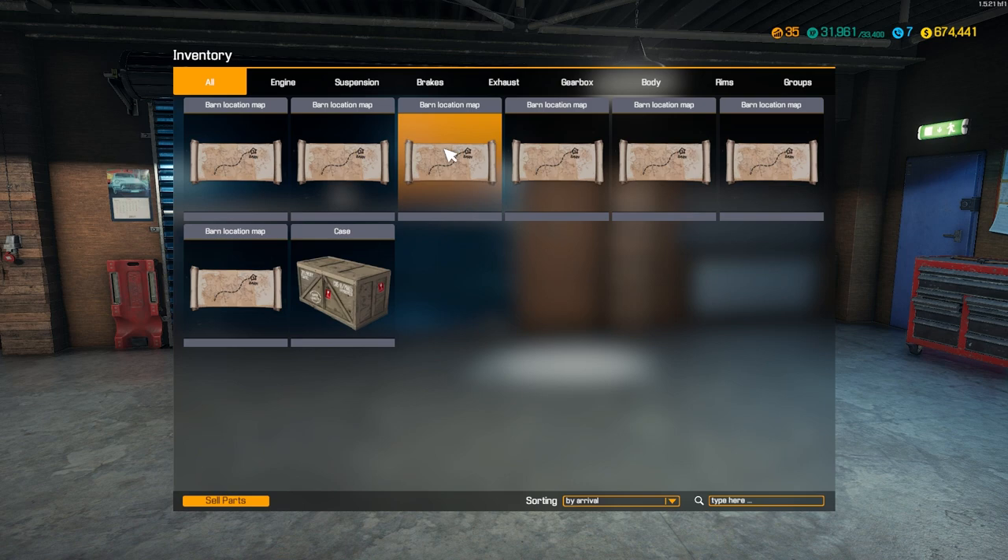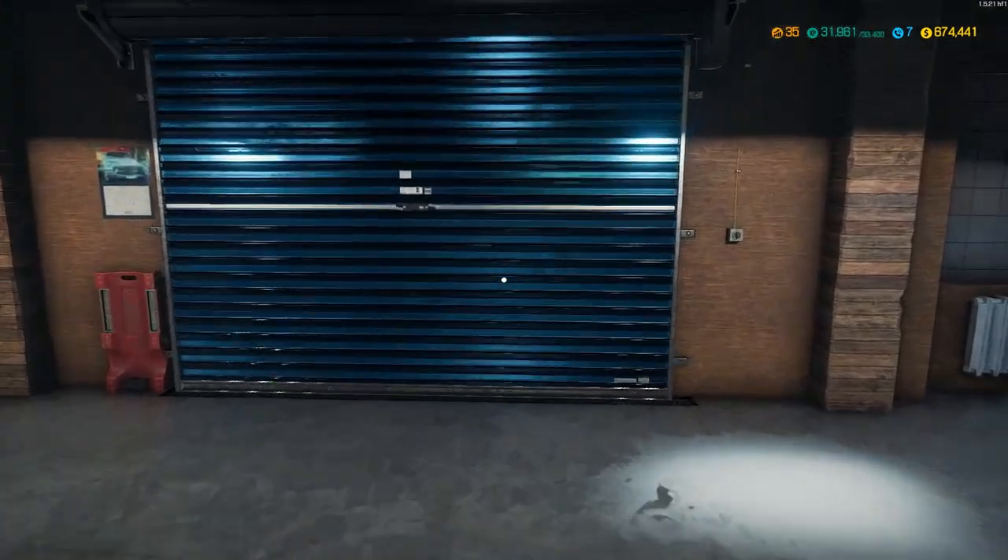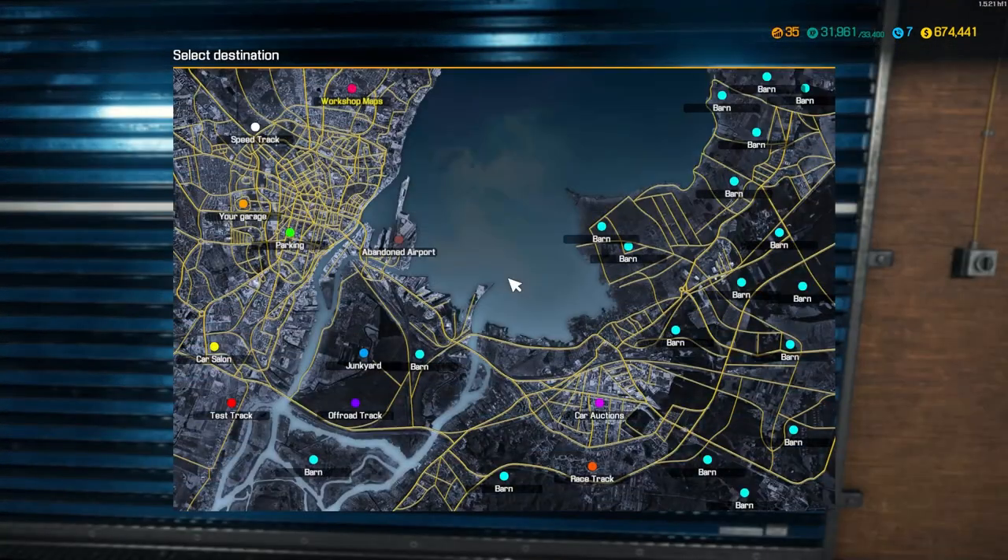You get these barn maps — they're rewards for when you complete jobs. They show up on your map. These barns show up on your map and you can go to a barn and there will be a random car spawned in there in some sort of random condition. Or you can just go right to the junkyard and find something that's in really bad shape. So before we head to a barn, I thought let's do the real challenge — let's go to the junkyard.